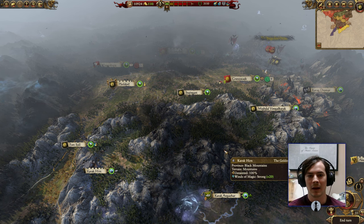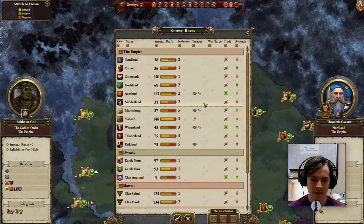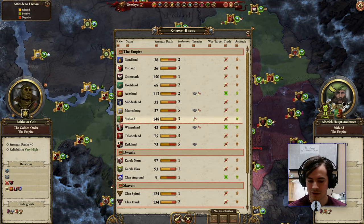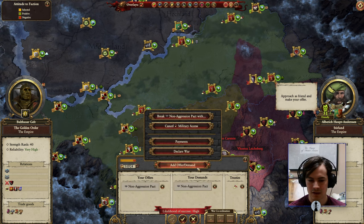Generally, good game, I reiterate, but let's say I want to do a trade. Let's say Steerland here — Steerland, I'd love to sell you a non-aggression pact. Non-aggression pact, likelihood of success: high. Good.